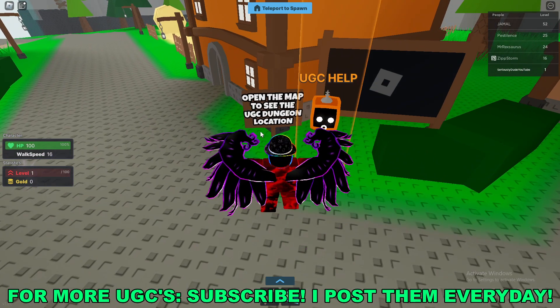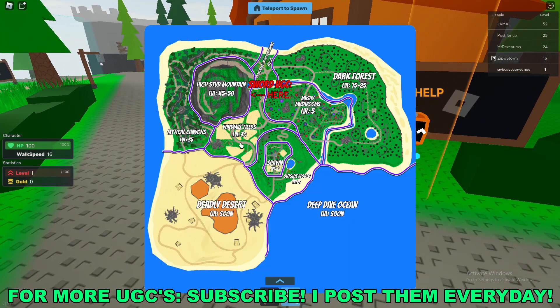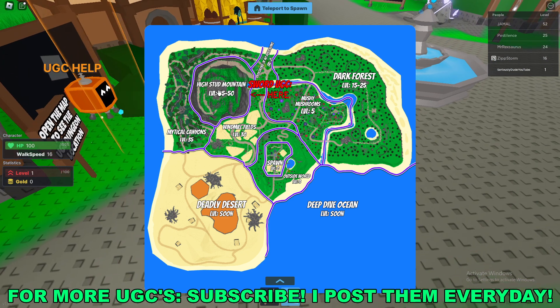So open the map to see the UGC dungeon location. If we open up the map you'll see the sword UGC marked here.